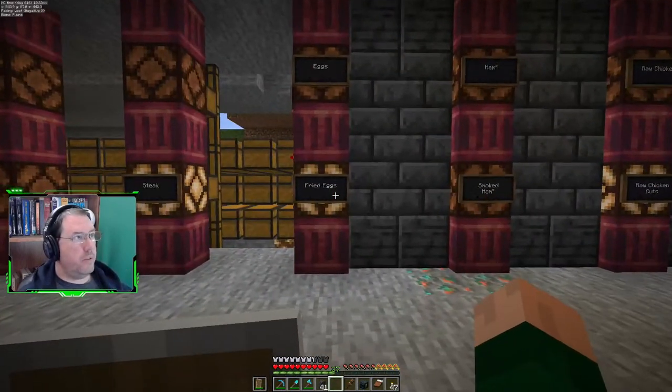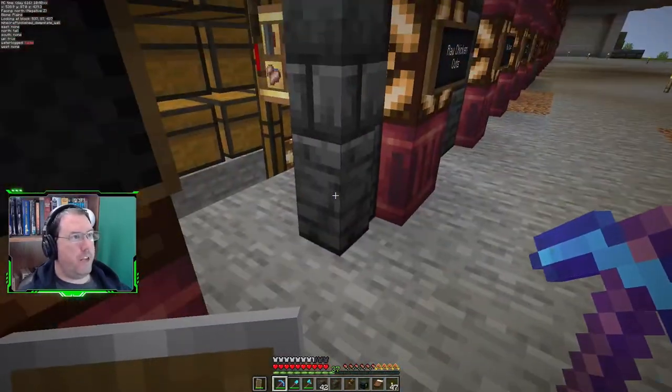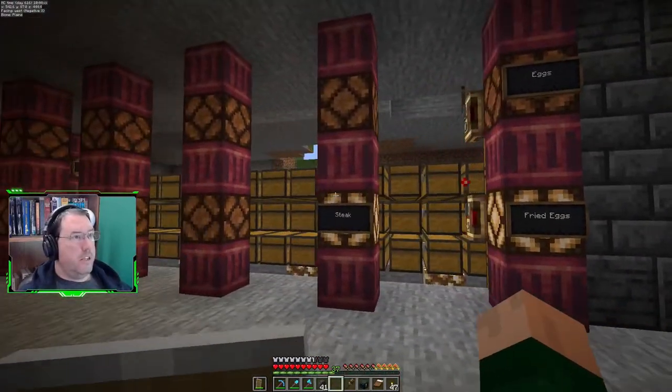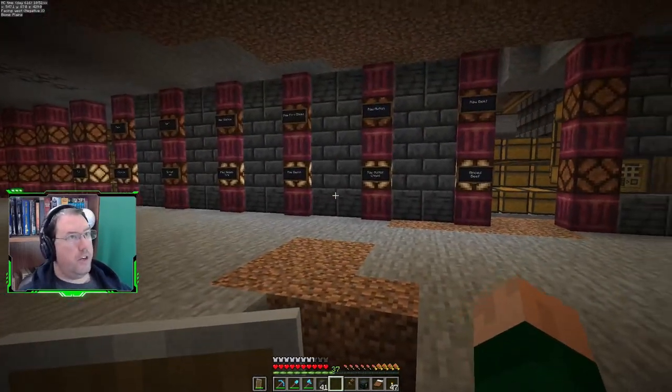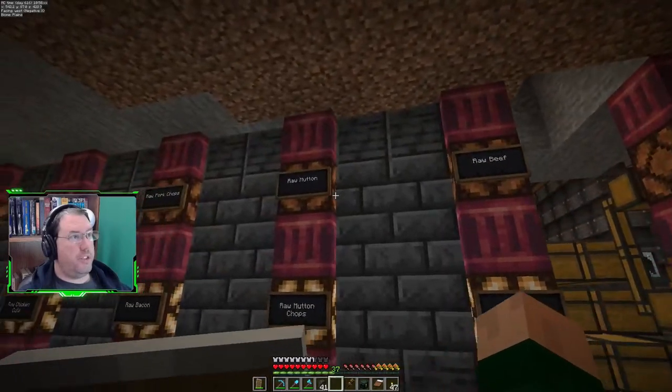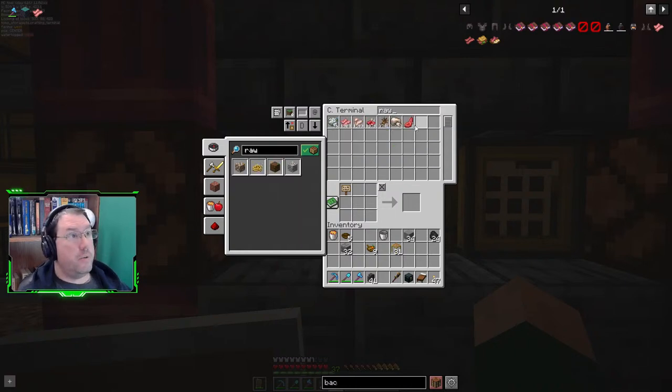I'm just going to put an asterisk on those because I'm not producing any of those yet. Okay, steak is there. Raw beef — yeah, I probably just don't have any because it's all being cooked into steak and minced into minced beef, which is fine. Okay, cool. So I don't even have connections on those. Okay, cool, we're good here. That's all starting to light up, so basically we should start seeing the amount of raw meats start to back up.